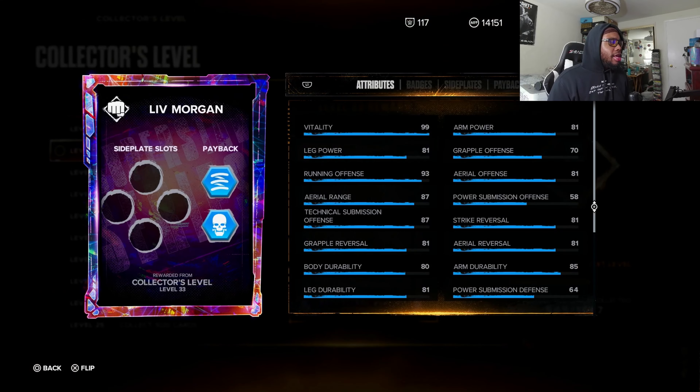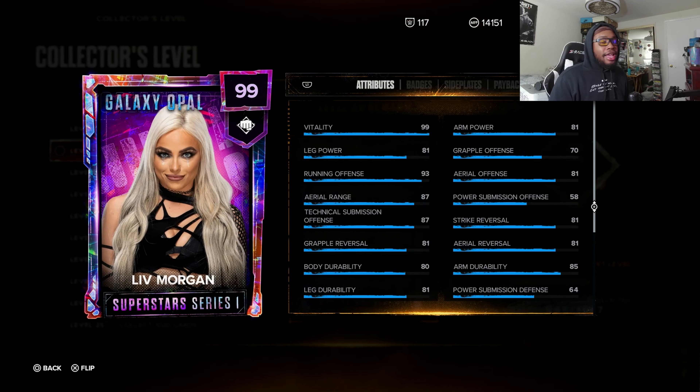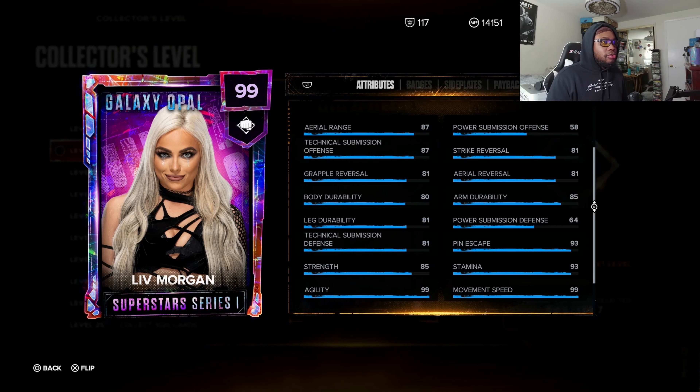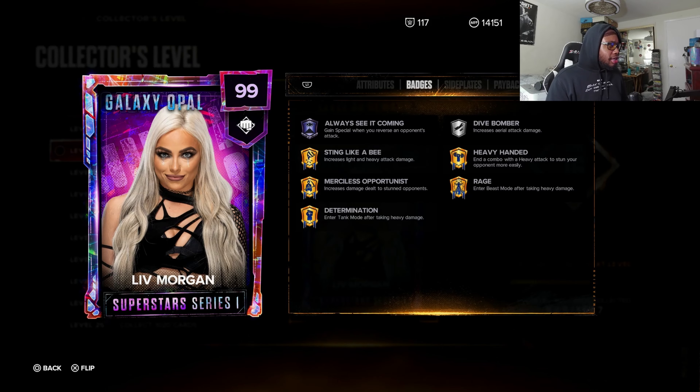We also have a Liv Morgan card — she's a technician and a striker. I'm a big fan of her moveset. This card is going to be cheesy, I already know it. 99 finisher — this card is going to be cheesy. Does she have Going In Hot? No she doesn't, but she's still a great card.